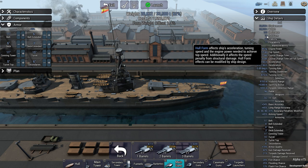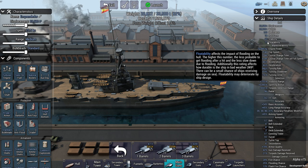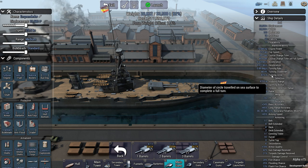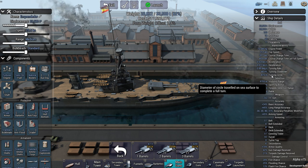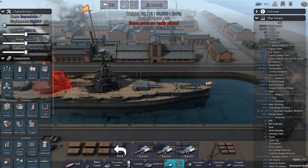Hull form: the more sleek your warship, the better it moves through the water. This isn't really critical because you can usually adjust it through the ship characteristics by changing speed and engine type. Maneuverability isn't that important until you get to course change time, acceleration, turning rate, and turning circle. Turning circle matters when maneuvering against the enemy and dodging torpedoes, and it's directly impacted by displacement. My turning circle has been reduced to 657 meters, though I sacrificed quite a lot of displacement to achieve that.